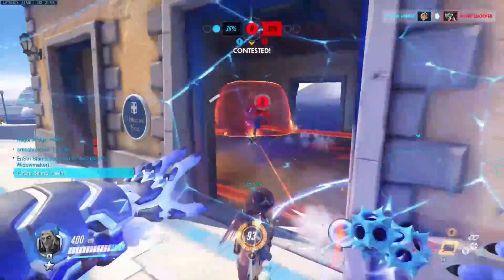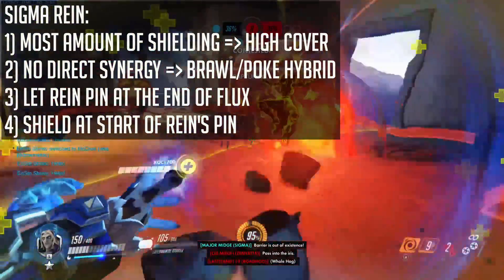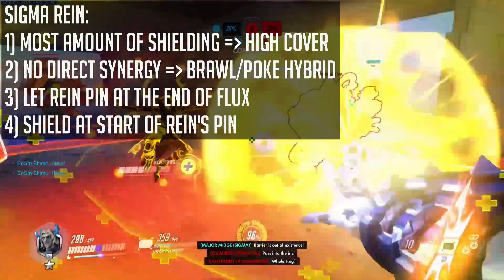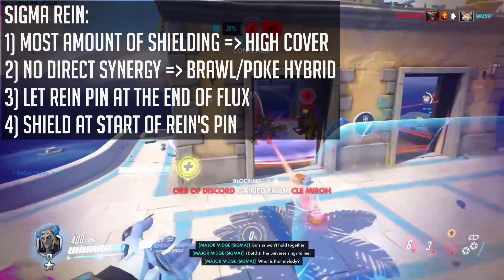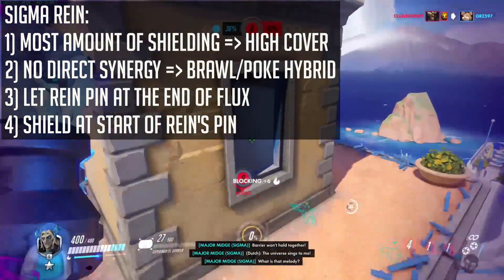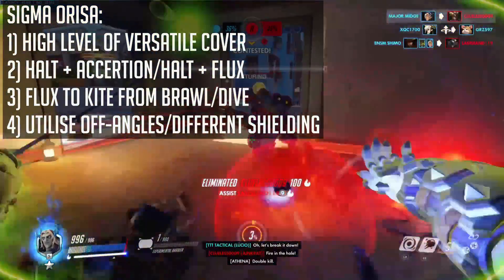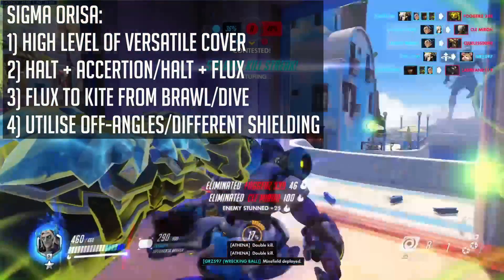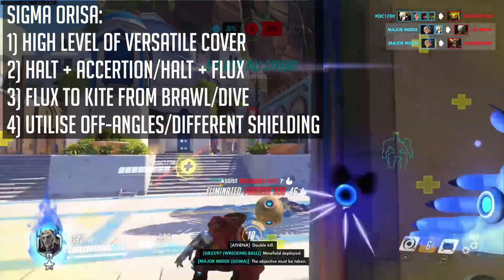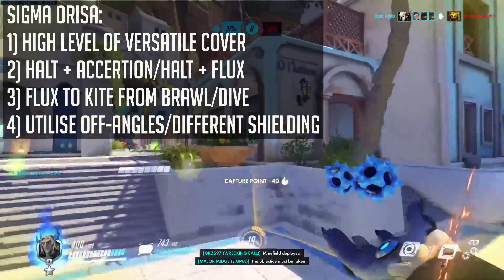Tank synergies. Sigma and Reinhardt: this tank duo has the most amount of mathematical shielding. Although there is no direct synergy, a small tip would be to pin the opposing tank player when they are coming down from Sigma's flux, and to shield at the start of Reinhardt's pin. Sigma and Orisa: this duo provides a high level of versatile cover, with Sigma being able to utilize Orisa's halt by performing the halt plus Accretion or halt plus flux combo. Use Flux to kite away from danger in case you are being overrun by brawl or dive.